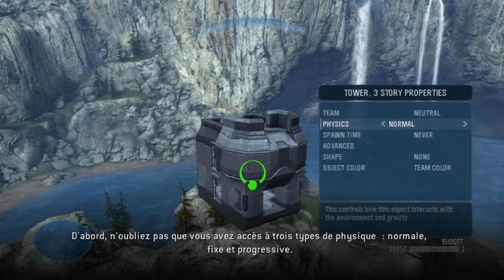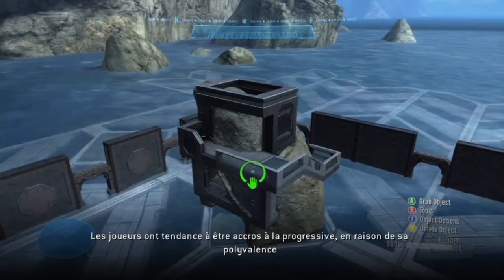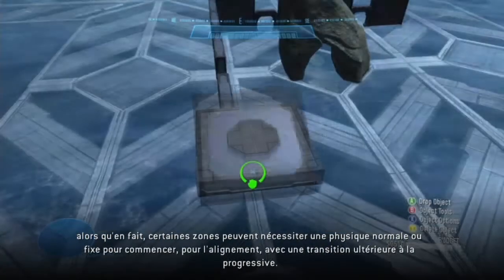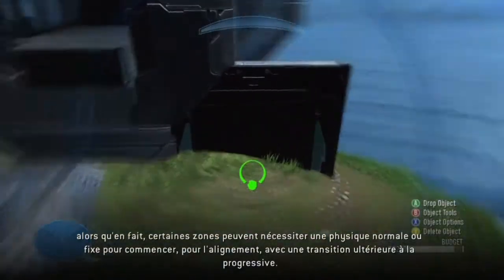First, remember your three object physics: normal, fixed, and phased. Folks might tend to get addicted to phased because of its dexterity, when in fact specific areas might require fixed or normal first for alignment, with later transition to phased.